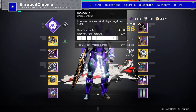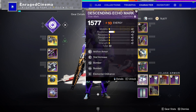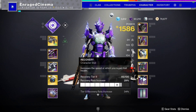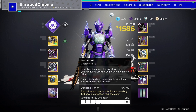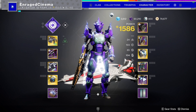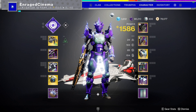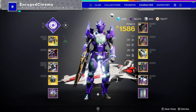Regarding stats — you're not going to believe me — you don't want Recovery. For the first time in my life I truly recommend zero Recovery. You want 100 Resilience as number one, 100 Discipline as number two, and 100 Strength as number three. The reason is you're going to heal from your grenades, your melee, and the explosions — you'll have a constant heal to the point where you're better off just building your abilities and healing off of them.